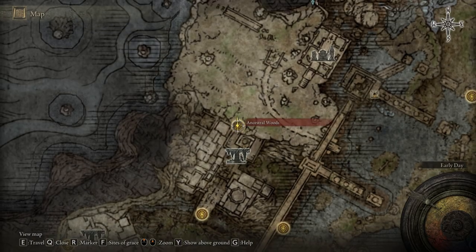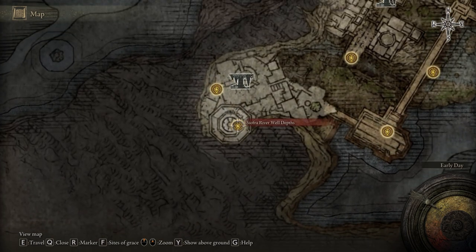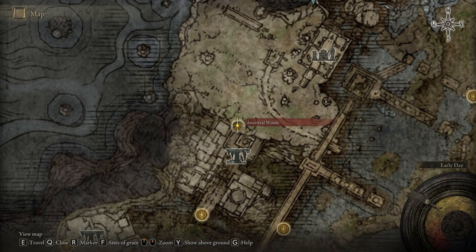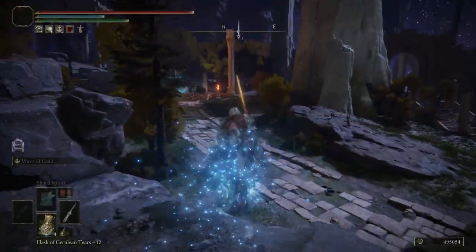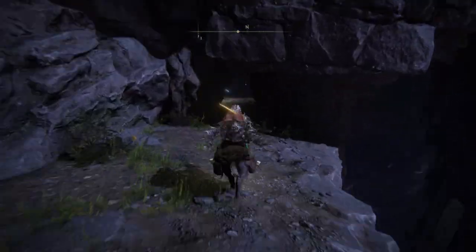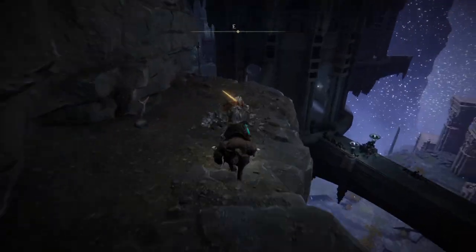But this is not everything — we have two more steps to get that armor set. From the Ancestral Woods, a location you can reach from the Nokron Eternal City, go to the underground region and head to the Ancestral Woods. We're going to start from this location because we have to find D's brother. Without doing this, you cannot get that armor set — this is the proper way to get it. There will be some spoilers in this part.